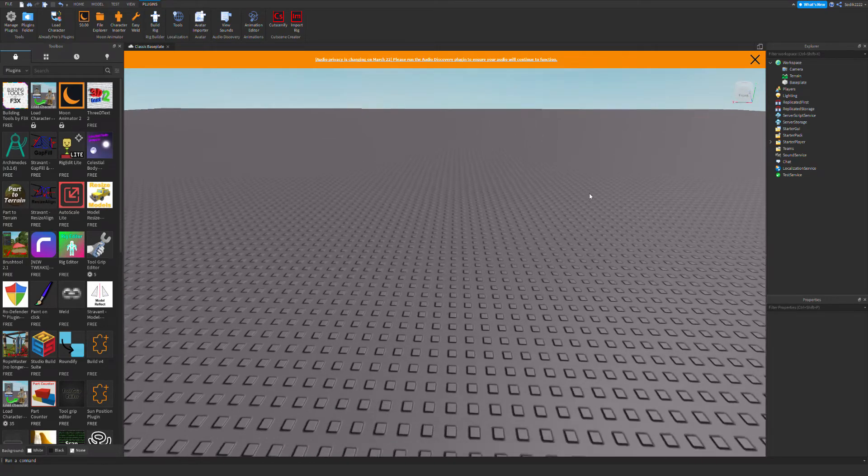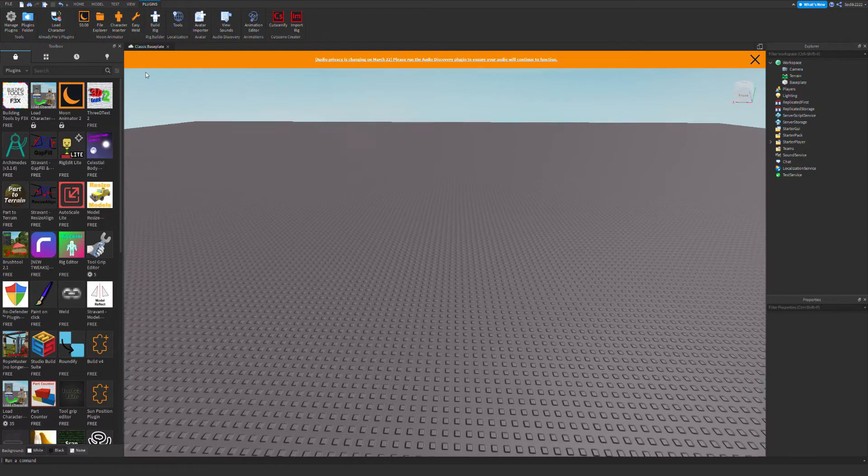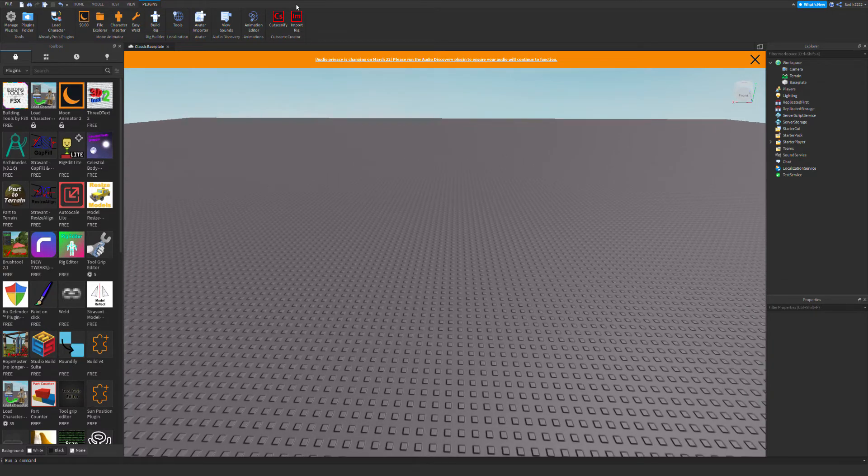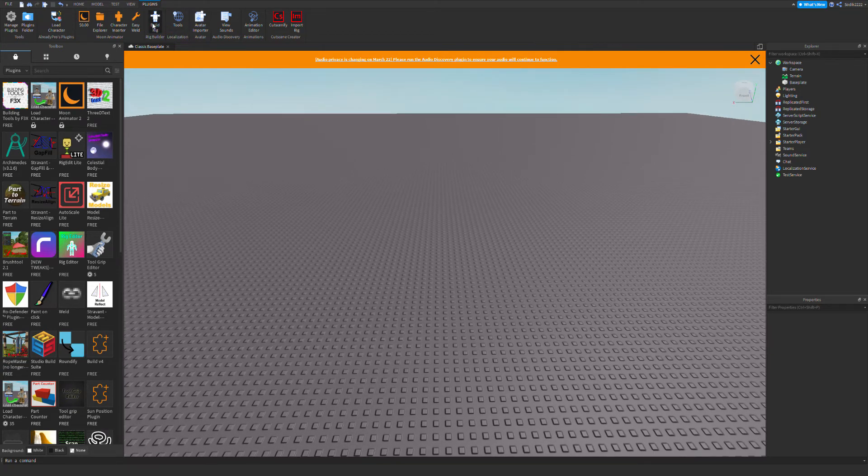Hey guys, in this video I'll show you how to make all the positions in Survive the Killer after you get revived — like when you hold your hand, or when your leg is broken. The first thing we want to do is go into plugins and build rig.